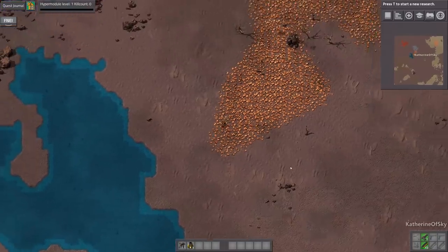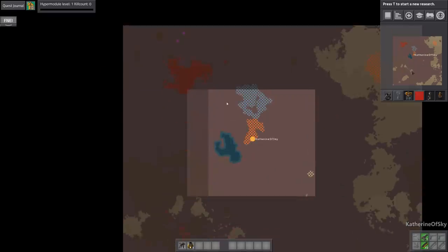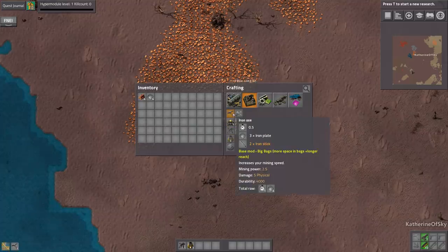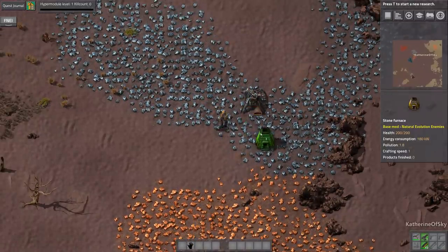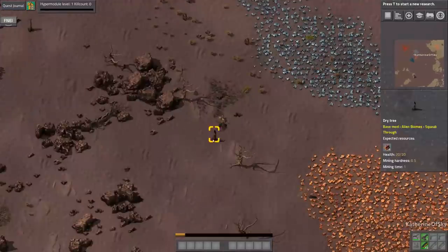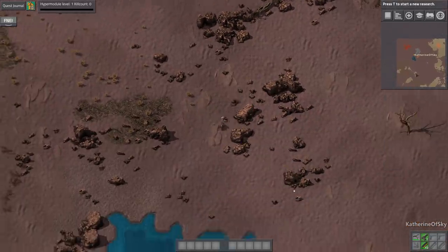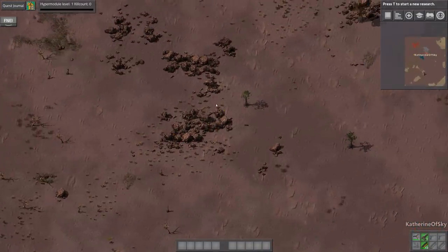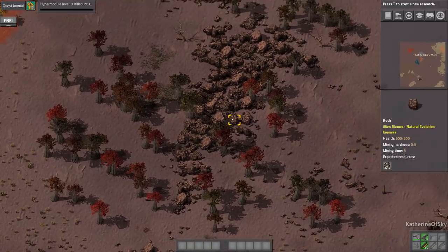We have arrived on the alien planet. Looking at the map: there's our copper, iron ore, and a little crude oil up here. Coal is way down at the bottom. We need a pickaxe — funny how you forget what you need to do first in a new game. Let's chop some trees and get some stone. Looking for rocks that have coal and stone — there don't appear to be any big rocks around here.